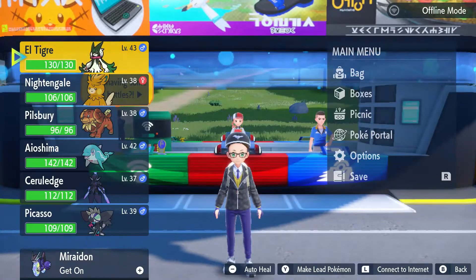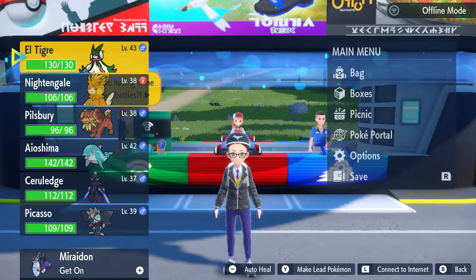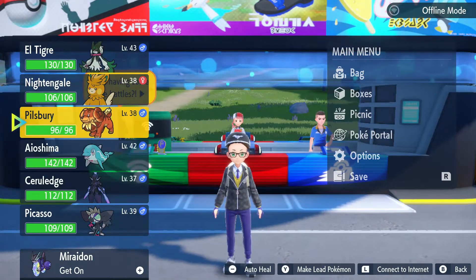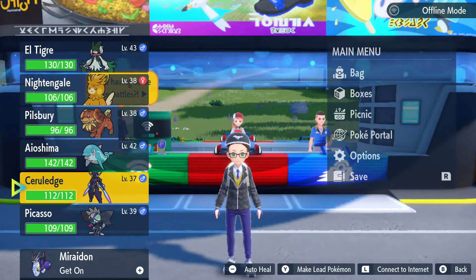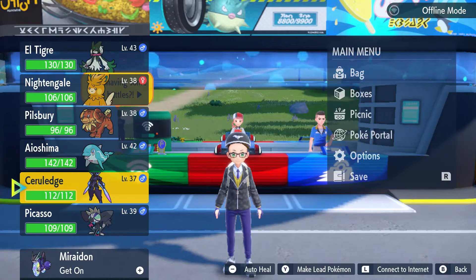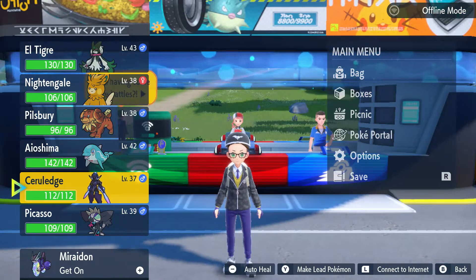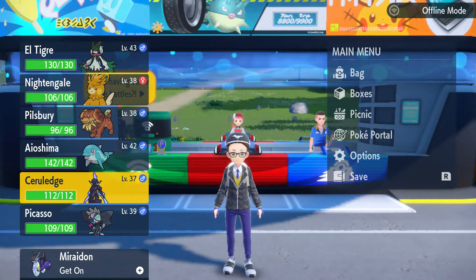Alright people, got a late night session here. As you can see, the team is looking pretty powerful since the last time. I've got everyone fully evolved. I remembered that the new fire type in Scarlet and Violet is Cerulege, at least for Violet, and Armor Edge for Scarlet, but we got this version, so this is what we're gonna use. And it's pretty good.